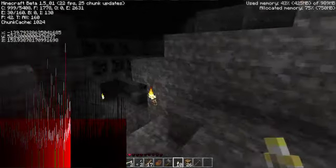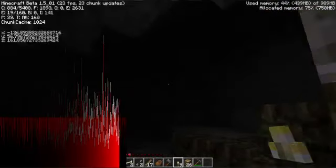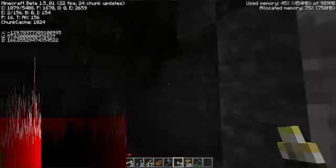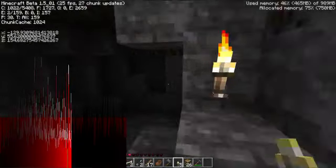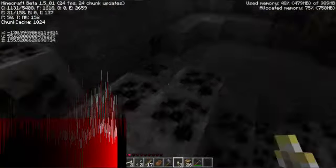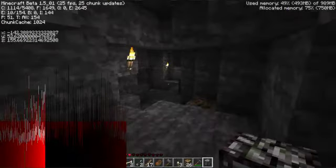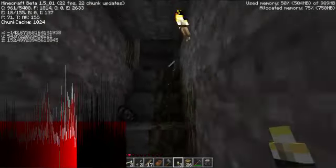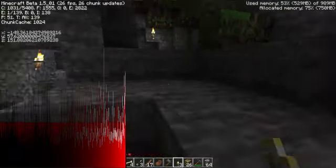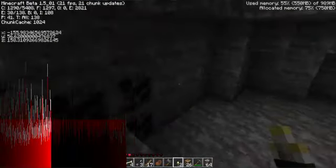Oh wow. Alright, grab the rest of my stuff after I leave this huge cavern here. I don't see any monsters around so I should be going — they're all down below. This is kind of cool. I'll get the rest of my stuff — I'll mine some resources after I get all of this. Anything else? Nothing. What's in here? One more cave, yeah.